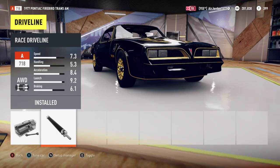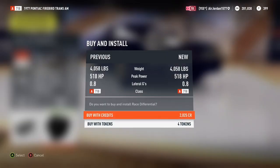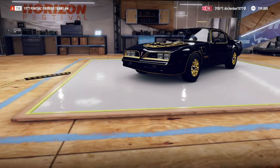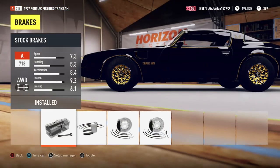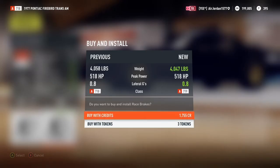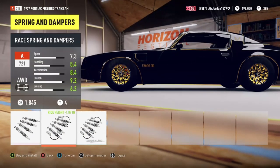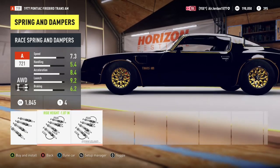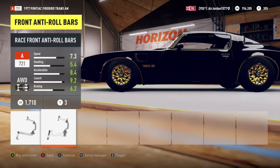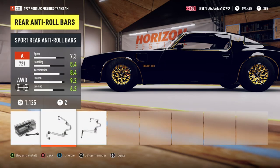This is the first video I've done in a while, so I'm using Upload Studio for this. Then the race differential — see how fast that was. So the performance handling is next: the brakes — I'm gonna go with the race brakes. Then the race springs and dampers because the rally ones add a little weight. Front race anti-roll bars, rear race anti-roll bars.